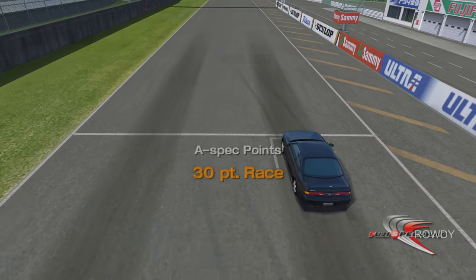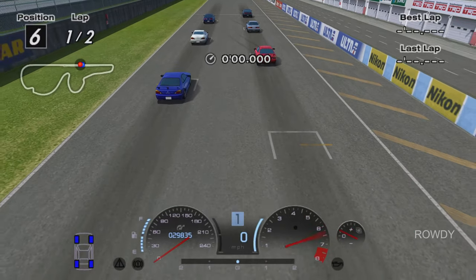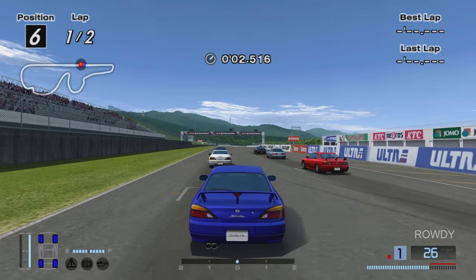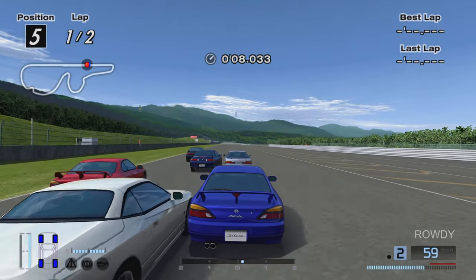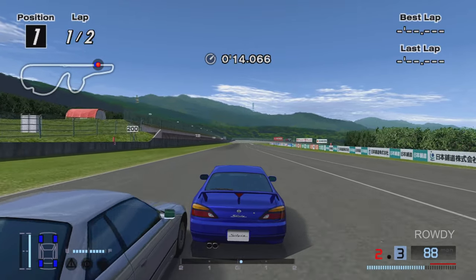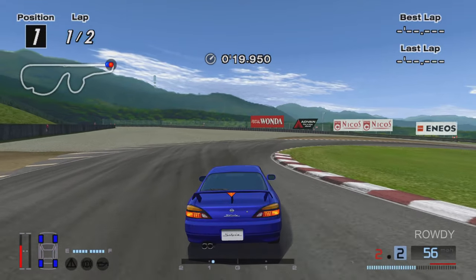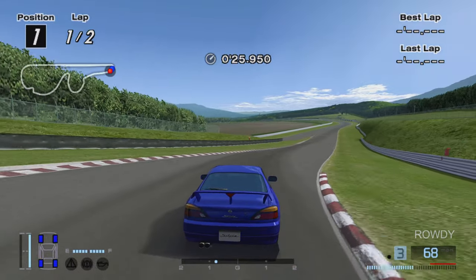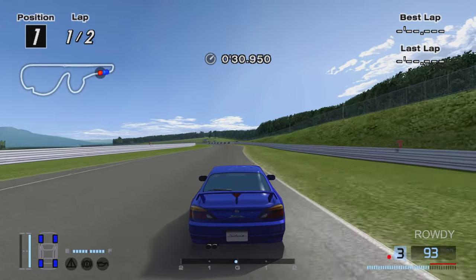Fuji Speedway 90s. Blah. There's that hideous Varietta Sylvia thing — it's like a roadster, convertible thing. It's ugly either way, I hate it. And pretty much immediately I'm at the front of the field, and going to start walking away.